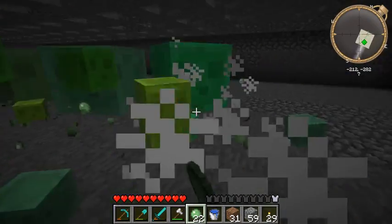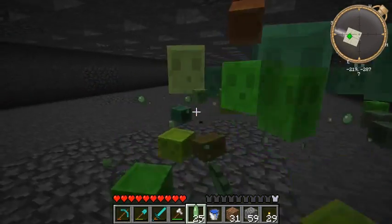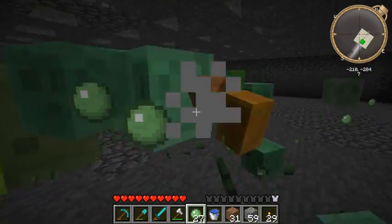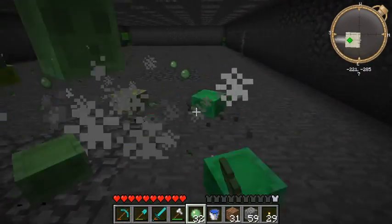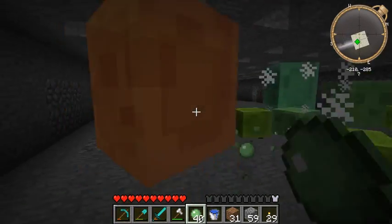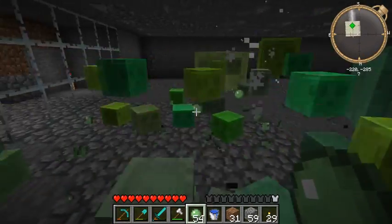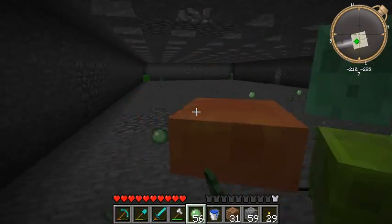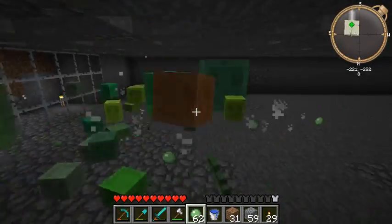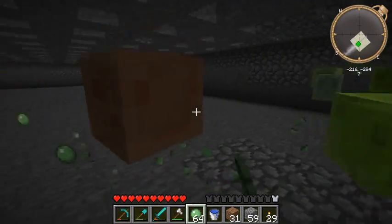I thought I might as well make an area for proper slime farming. I just carved out this space here, then I looked up the slime farm on the web and saw that I had two chunks right next to my base where slimes were spawning. So I made this room in the usual style with torches in the roof to prevent hostile mobs from spawning. They keep on coming! I already got a stack of slime balls.